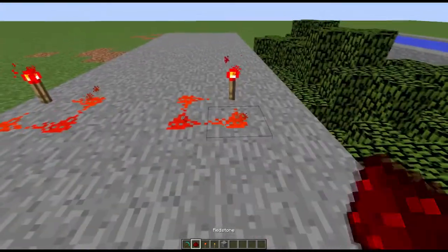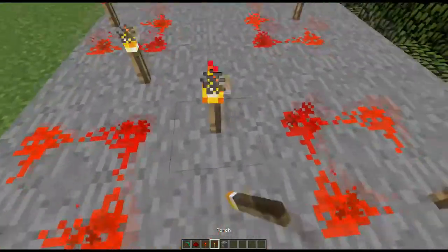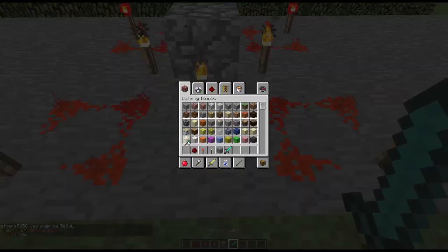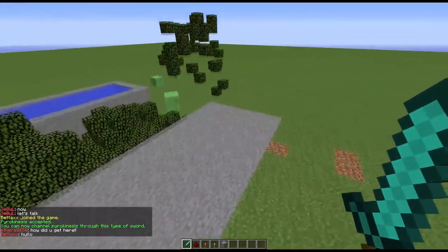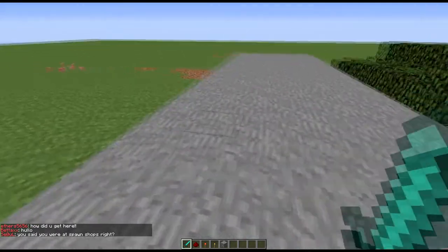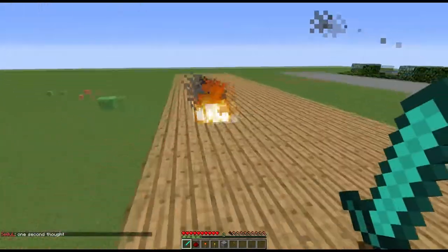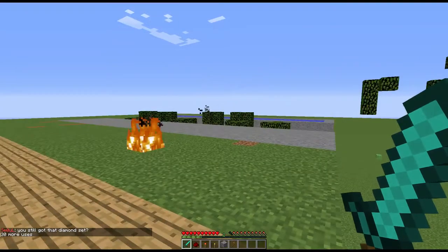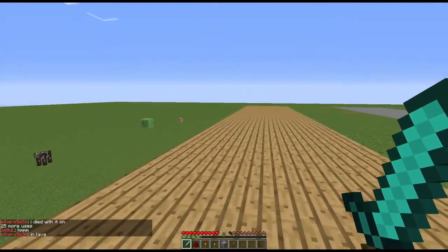It's called pyrokinesis. You get a diamond sword, put it in the rune, and use it. You can now channel pyrokinesis through this sword. When you attack something, it ignites the surface. This works at any kind of distance — I can ignite a tree far over there, all the way across, with no distance limit.